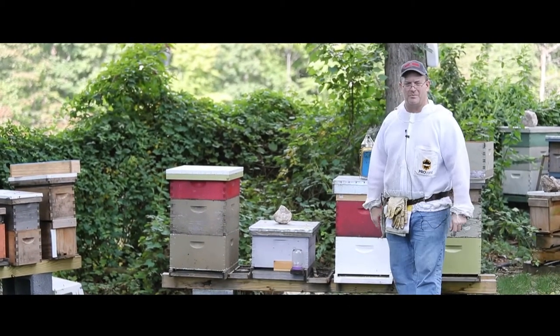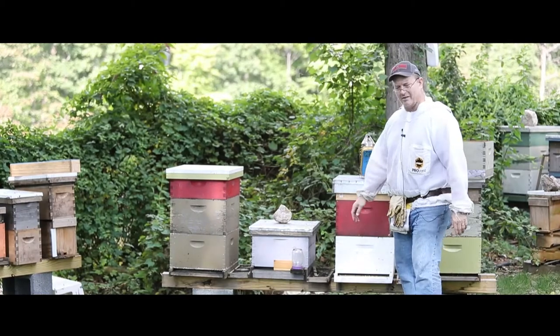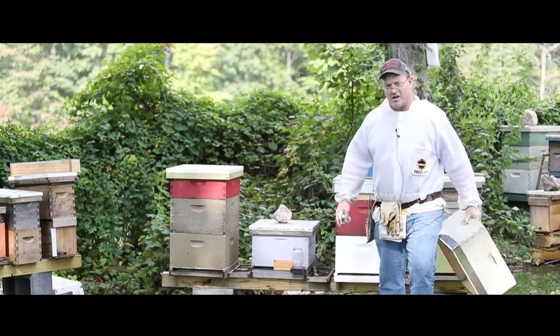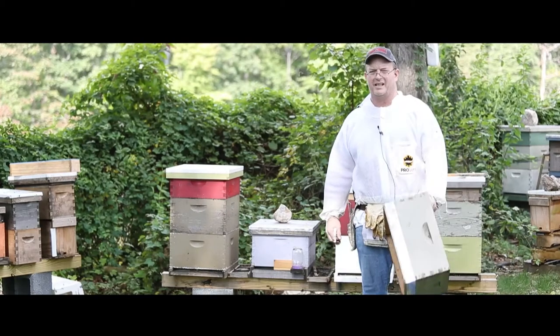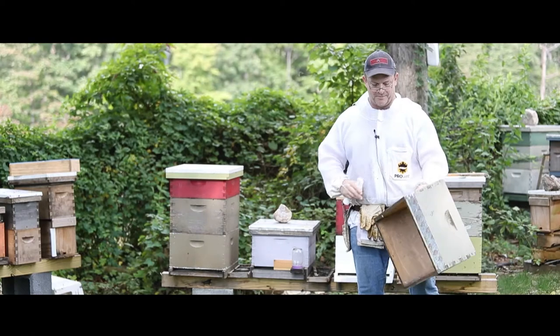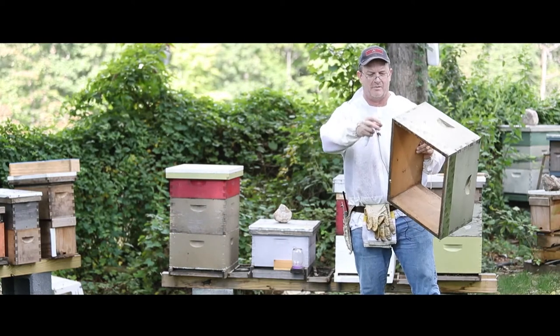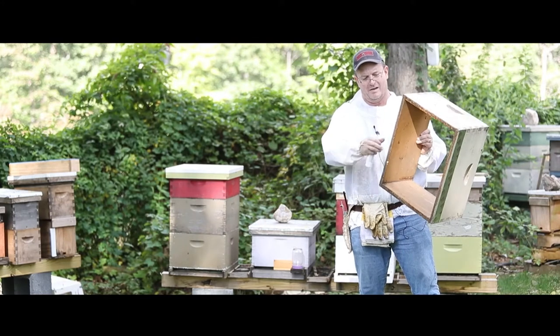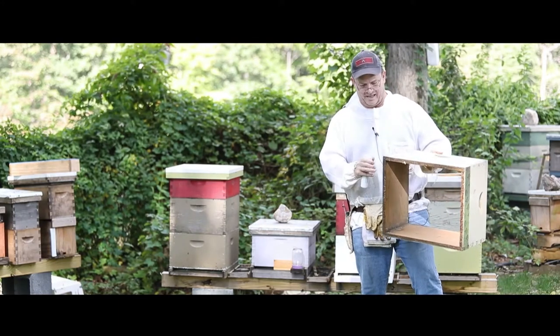Since I'm using a nuke, I've got a double deep nuke. I needed to add another box. Since the strongest of the two colonies is the nuke, I want to put the stronger colony on the bottom. I've prepped this box here with some ant-can't, and I'm just going to get it ready to go so the ants don't get in.